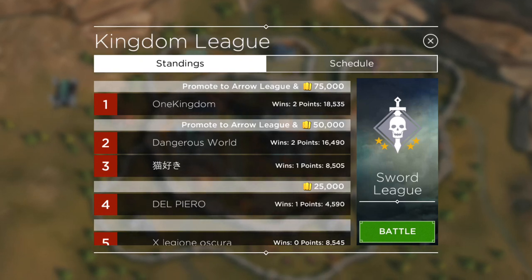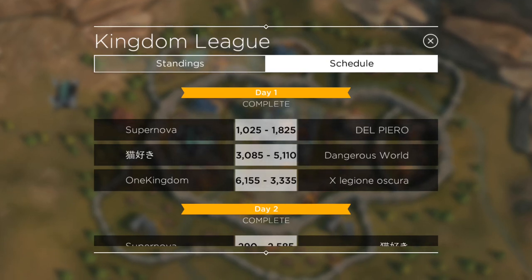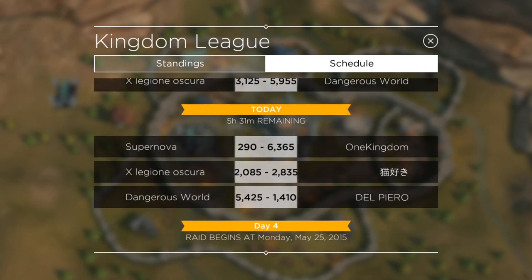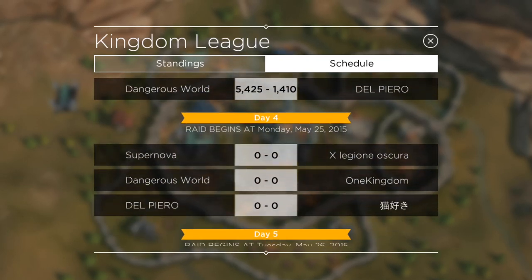We're at 18,535 points; Dangerous World is at 16,500, not far below us. If you click on Schedule, it shows you every day who's going to war with who. Day two is complete, day three — which is today — we're fighting Supernova. But what's exciting is day four we're going to be fighting Dangerous World. So we know ahead of time when it's going to start and that we'll be fighting the second-best kingdom in this tournament. Everybody get your head on straight and make sure you get your attacks in.